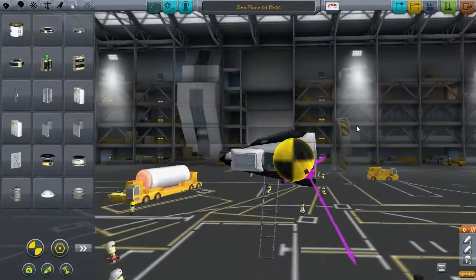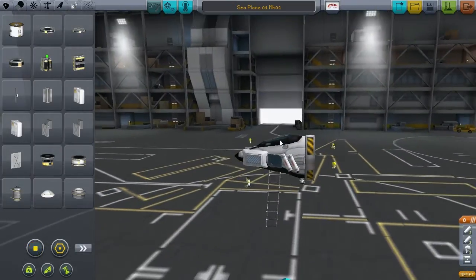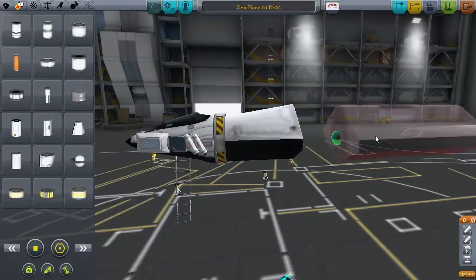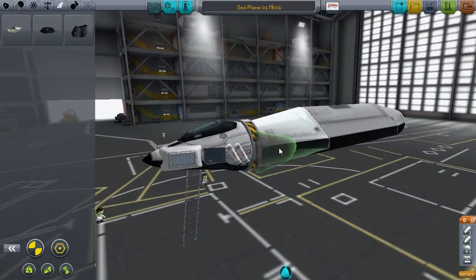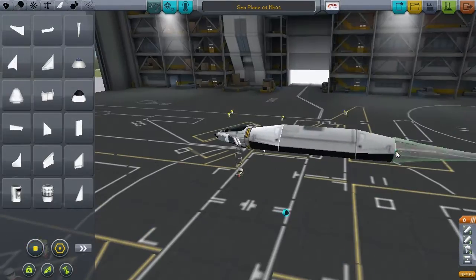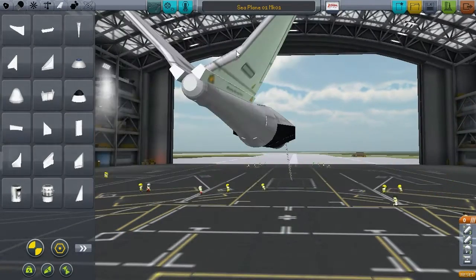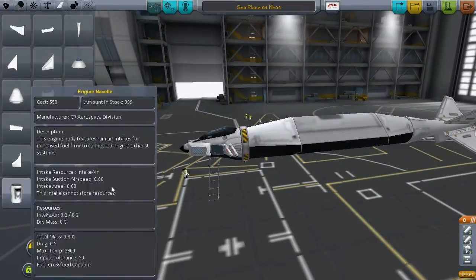Now there are some technical challenges involved in this process, and the number one reason is that the sea is actually more destructive than land. Literally anything that touches it — you take its speed, and that's the amount of impact damage it takes. If that's bigger than its impact tolerance, it's instantly destroyed. Pretty much submerge anything even pretty slowly, and anything that's not super robust is smashed to pieces.